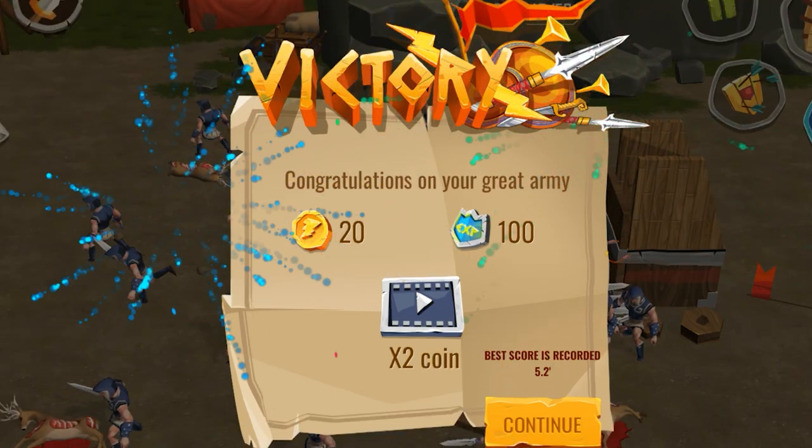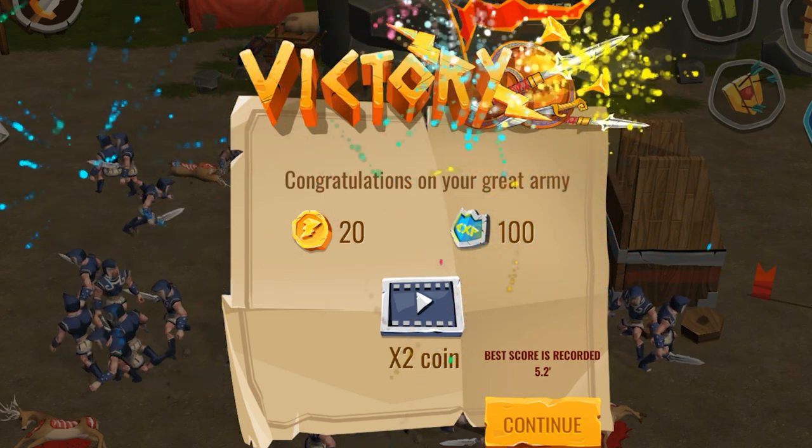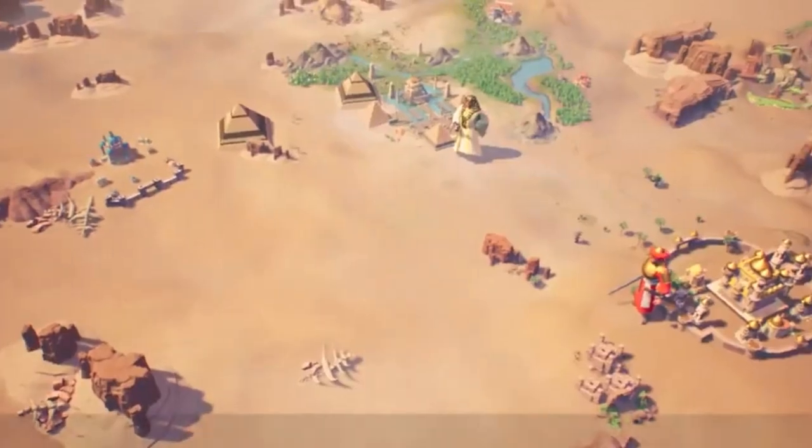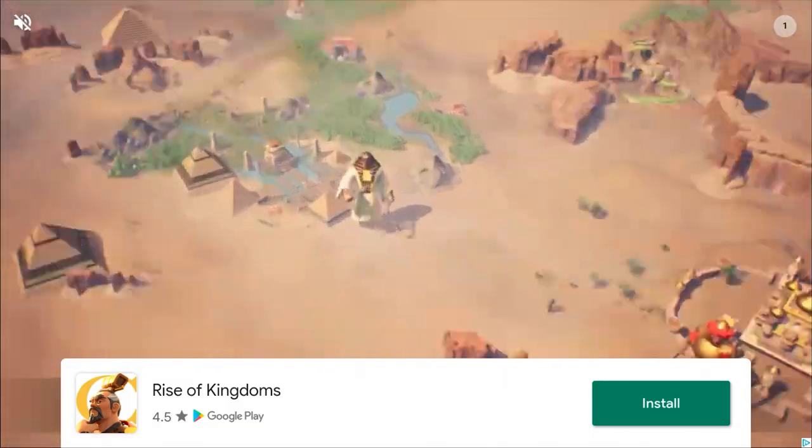After the battle's over, we get some gold currency and some experience, and we can double our gold currency if we watch an advertisement. I really don't want to watch an advertisement — but an advertisement comes nonetheless.